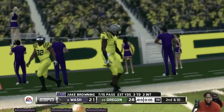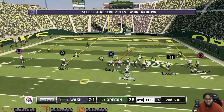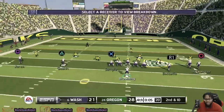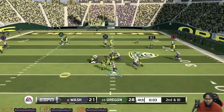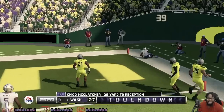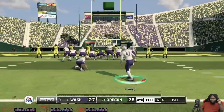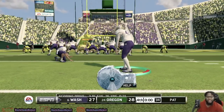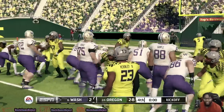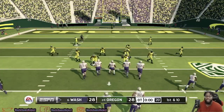Five seconds left — Washington Huskies call the timeout. It's the last play of the game. Browning's got a man — it's McClatcher again, who else? And the Huskies are an extra point away from tying this ball game up. Oregon's defense lets them down. They're trying to ice the kicker on the extra point — the kick is up, it is good, and we are heading into overtime.